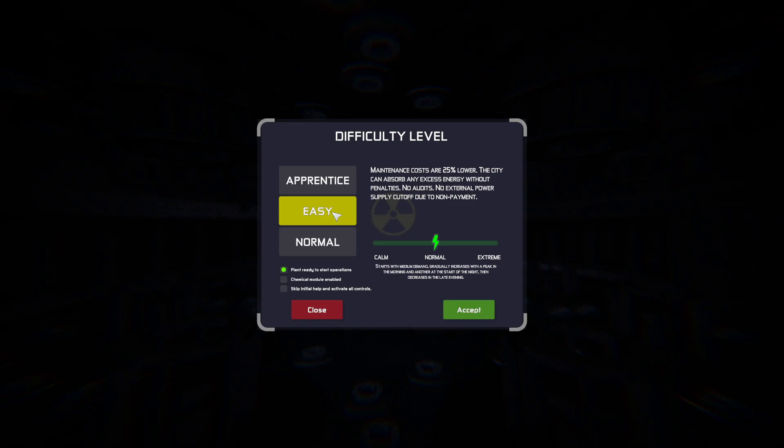We'll select a new game, easy mode. Apprentice mode is a tutorial we don't need since this one is more efficient. We're going to make sure skip help and activate control is off because we want to do that part ourselves. We will have the plant ready to start operations — without that we'd need to purchase all equipment and materials, which takes much longer.